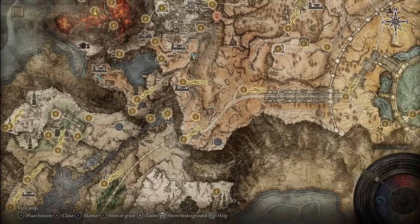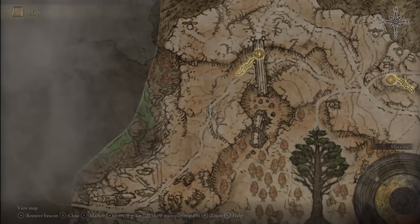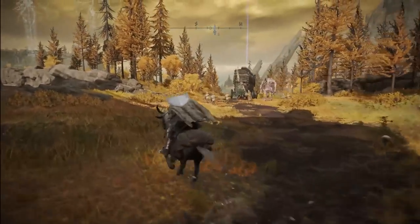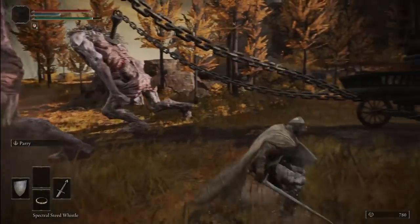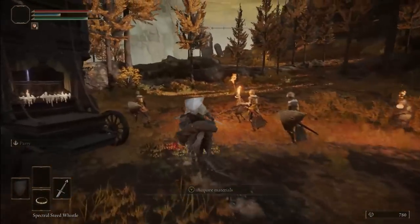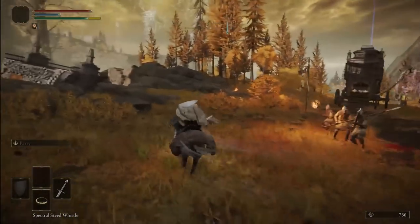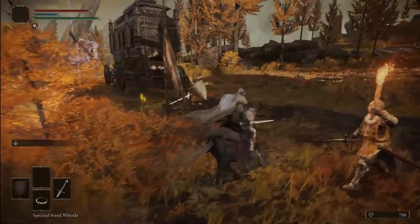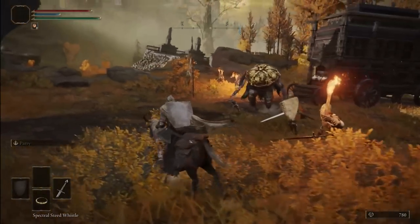After crossing into the Altus Plateau from the Grand Lift of Dectus, from the Road of Iniquity Side Path Grace, go towards the blue marker - southwest along the road. You'll find the guarded wagon we have to open for our chest. To actually loot the chest, you have to at the very least hit one of the giants one time - this will get them to stop, and the carriage will also stop moving. I recommend you draw the enemy's aggro with your horse so they don't interrupt you when you attempt to open the chest. Then use your horse's speed to easily loot the chest, and there we are - the Great Stars weapon. If you die, it's not really an issue because if you already opened the chest, it will remain open.